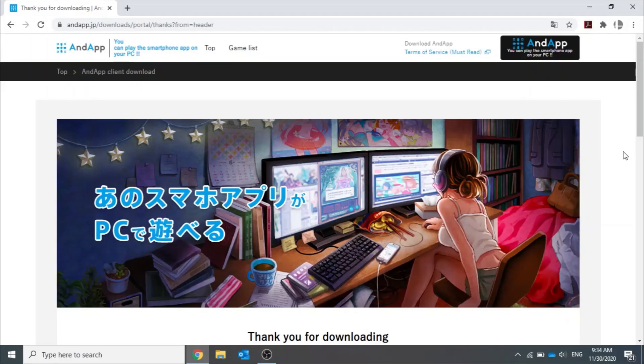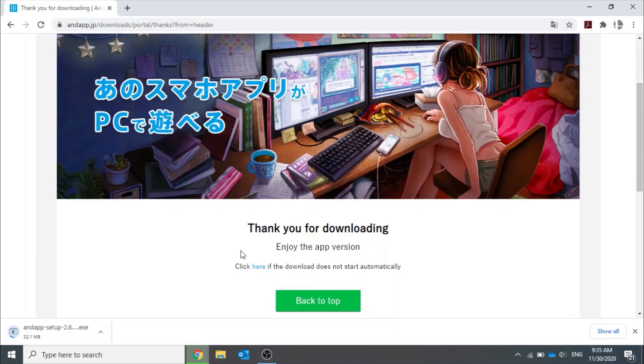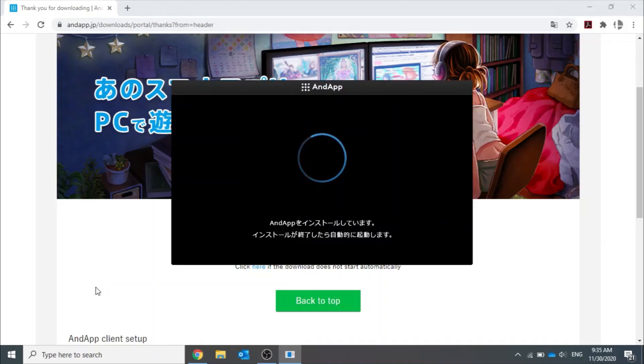For PC installation, we are going to use the AndApp to download the PC version of Duel Masters Plays. As you can see here I'm on the page — I'll just refresh that so I can replicate the experience you guys will have. When we hit this page, the download for the EXE should start automatically. If you want to download it manually because it doesn't automatically start for whatever reason, that's fine too. We'll just wait for that to finish downloading. Opening this app does take a little bit of time compared to other EXEs, but it's not a deal breaker — it just takes a minute or two.